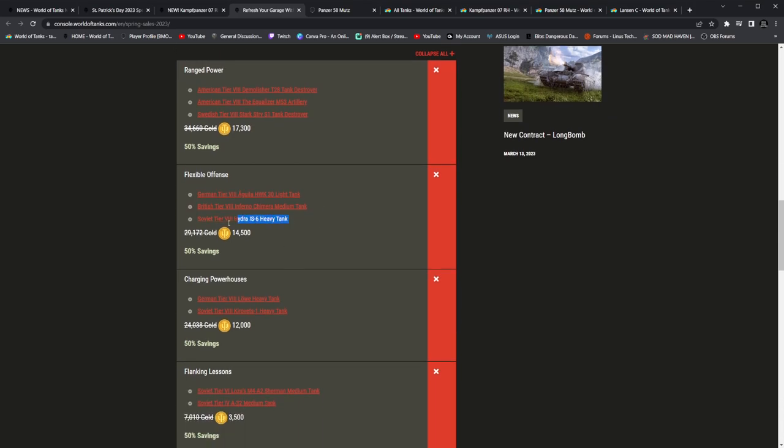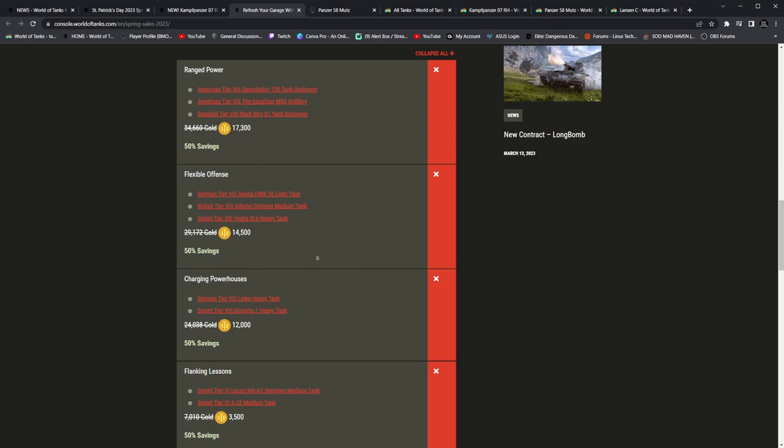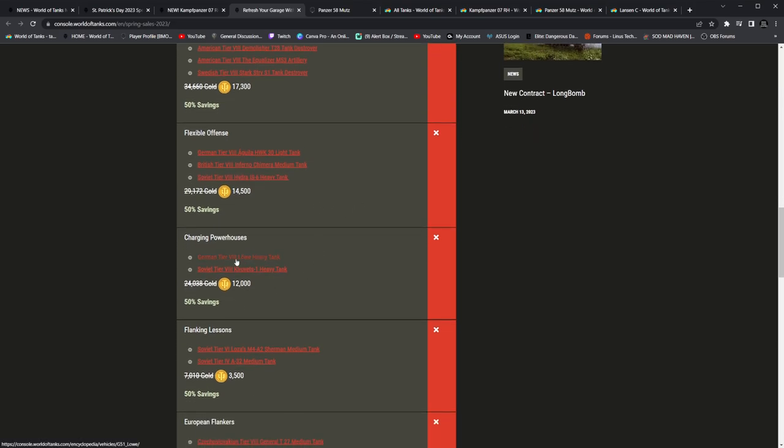Honestly though, I would have to argue that due to the speed on this, that bonus is not exactly worth it. Charging powerhouse — the Lowe. The Kreevets. I agree with the Kreevets, but the Lowe as a charging powerhouse? That doesn't come to my mind. I think of like the E-75 TS. Kreevets and E-75 TS would have made sense, but the Lowe — I'm sorry. I love making fun of their names because they love to do this.